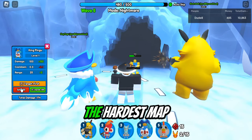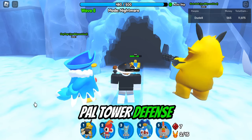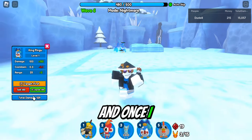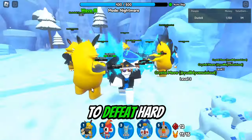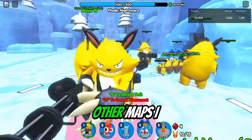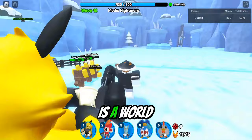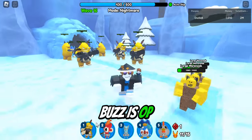There might be a new map soon in Pal Tower Defense — a molten map that's really hard to beat. Once I defeat nightmare mode tundra I'll be able to play it when it releases, because you have to beat the hard version of each previous map to unlock the next. There might also be a world 2, and if there is I'll definitely hop in there. This Electro Buzz is OP — he has a minigun — but enemies are really running fast, so we need more electro bolts.